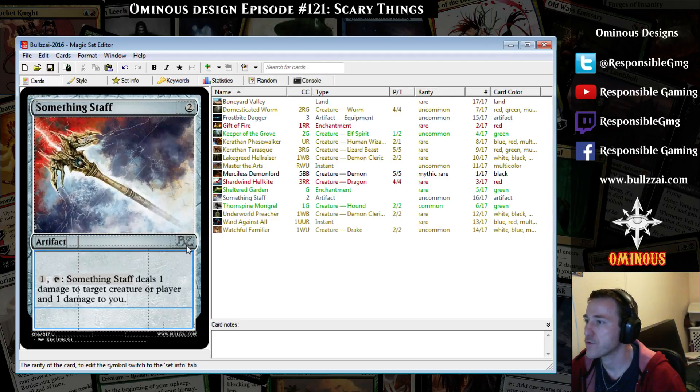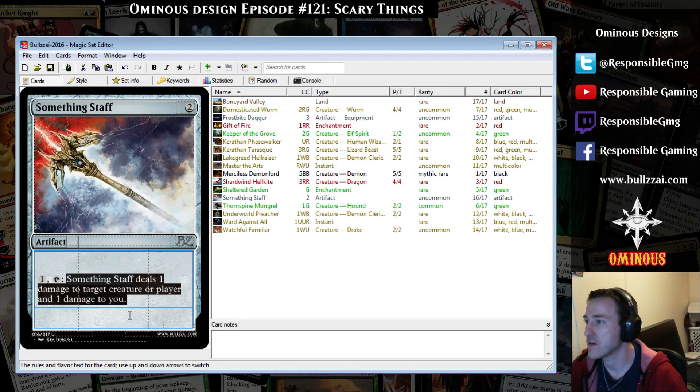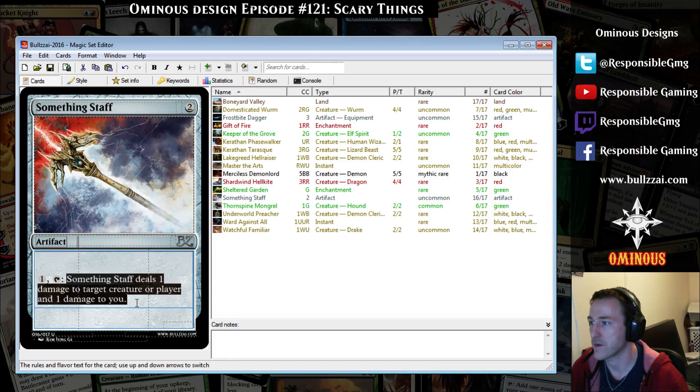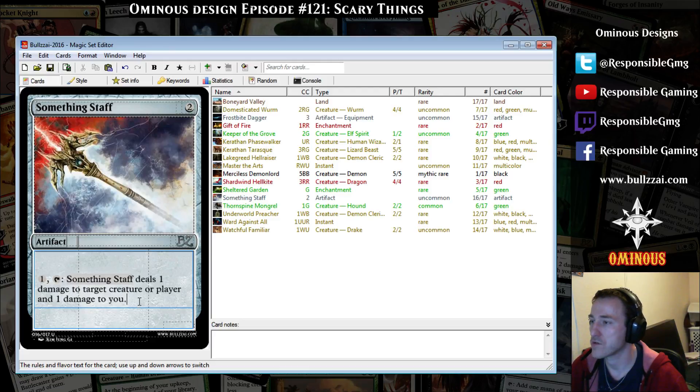This is tricky — dealing one damage any time you want to creatures can really screw up combat. It can blow up anything with one toughness, pair up with minus-minus spells or first strike to do a lot of damage, and basically adds one attack to any of your creatures every turn. You can spend one mana a turn to bring both players down one life.